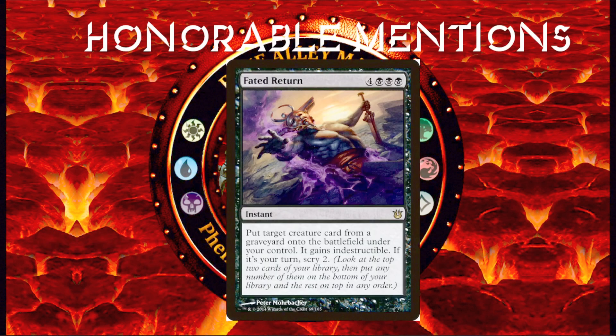The first is Fated Return. It is 4 and 3 black for an instant: put target creature card from a graveyard onto the battlefield under your control — it gains Indestructible. If it's your turn, Scry 2. I think this card is great because besides the high mana cost, it does everything you want a reanimation spell to do. You reanimate a creature at instant speed and that creature gains Indestructible,